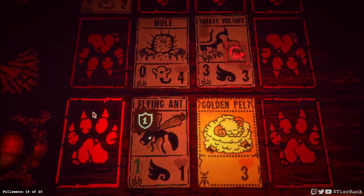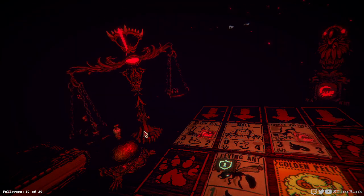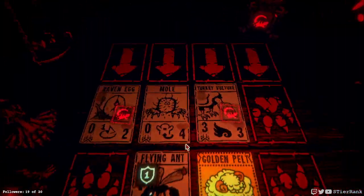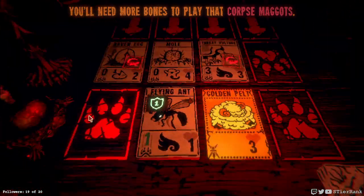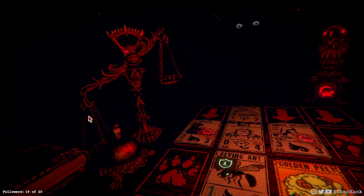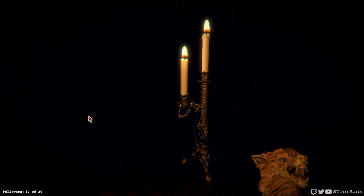Not sure we're gonna be able to recover from this situation — that turkey vulture is doing so much damage. Need items bad. I drew the wrong card. Corpse maggots aren't gonna have a chance to get deployed, so unfortunately they're gonna win. That one turkey vulture was enough to really wreck me.